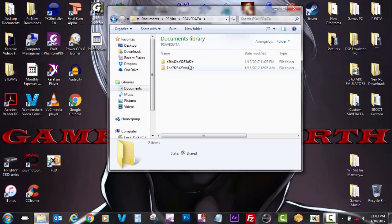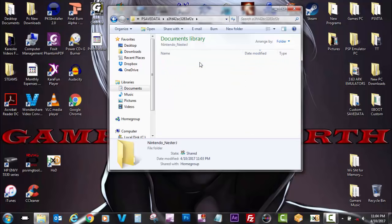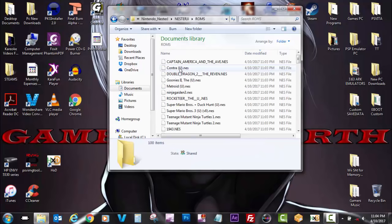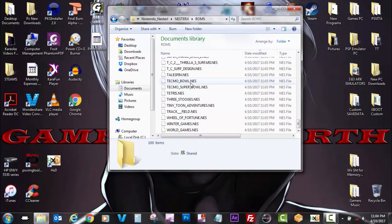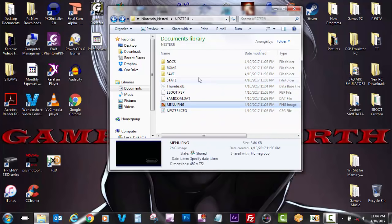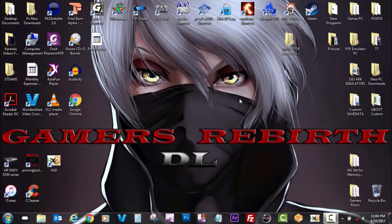Now we go back to our PC to double check if the emulator save data was transferred. We go to Save Data and there you can see Nintendo has all the files — Nester J, all the ROMs. Pretty cool guys — now you can back up all that information. If this helped, remember to hit Like and Subscribe. As always, Game and Rebirth out.